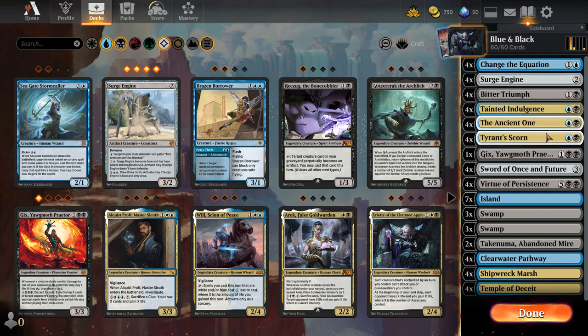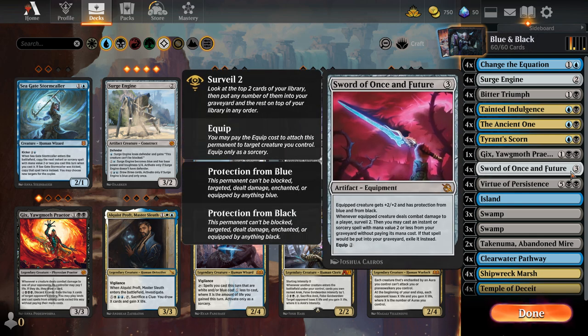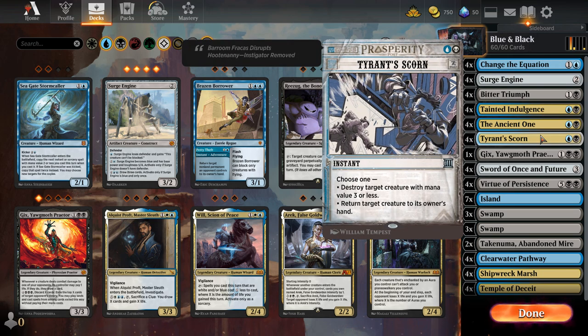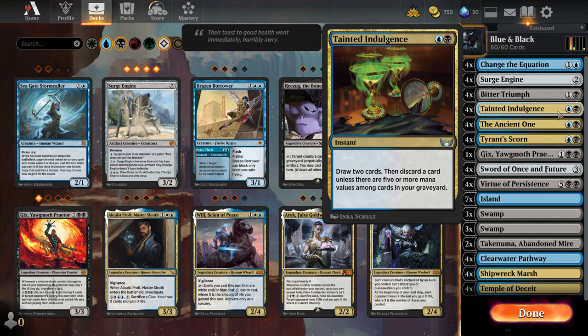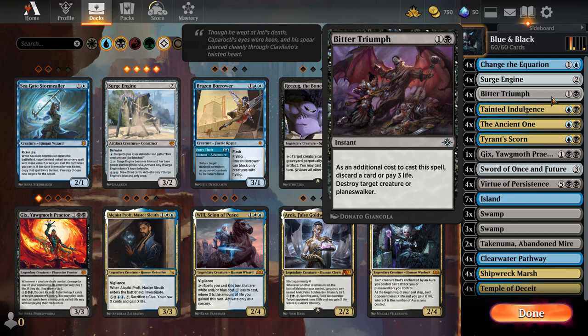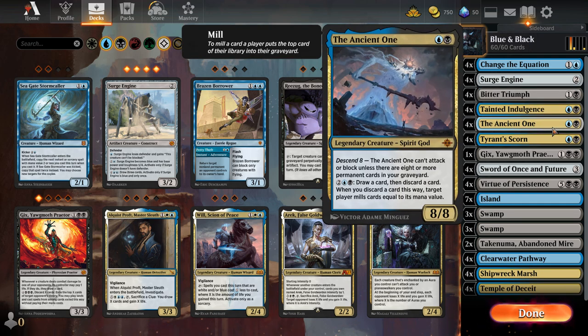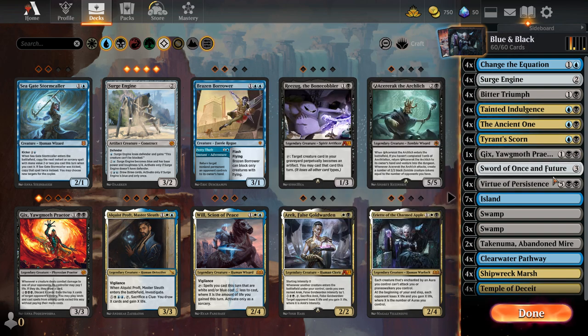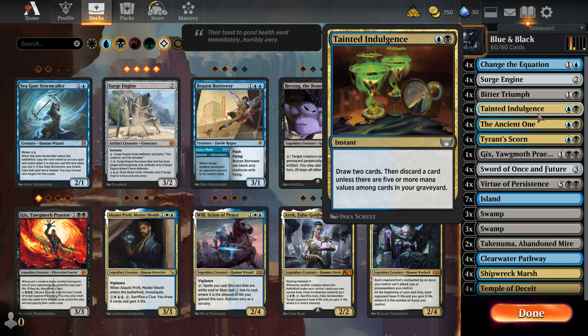I have 47 permanents. Let me show you the main combo of the deck. We're supposed to fight with The Ancient One and use the Sword of Once in Future to basically outvalue our opponents with cheap spells that are two mana or less. I have Tyrant's Scorn — an instant that destroys target creatures with mana value three or less or returns a creature to its owner's hand. Tainted Indulgence is great for drawing and discarding. If I discard enough to power The Ancient One, I basically have a two-mana 8/8 that can attack.